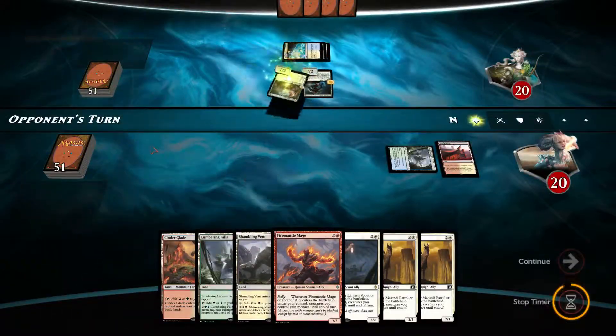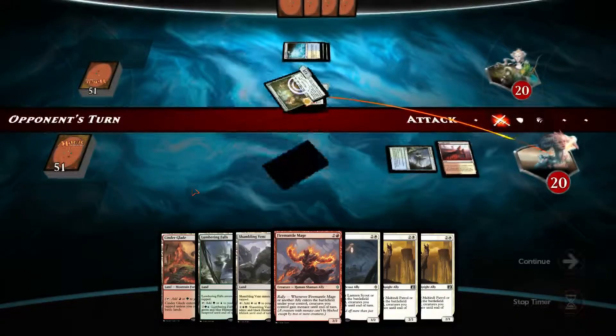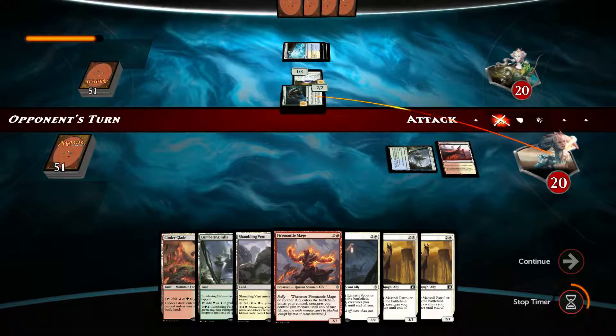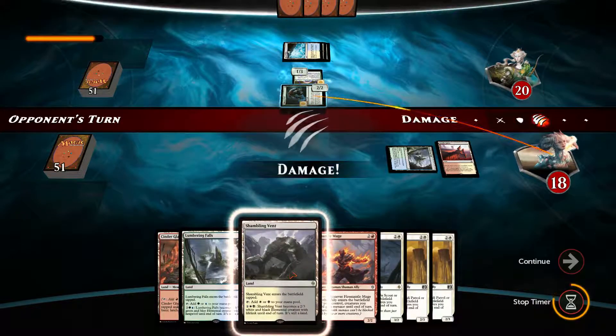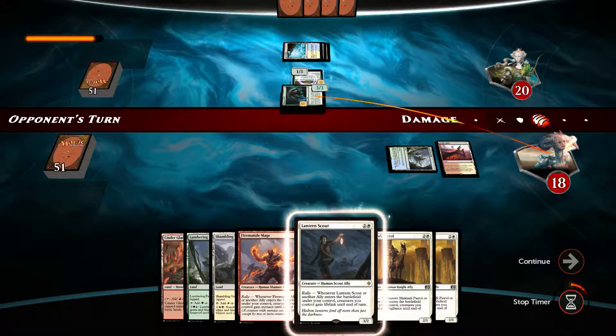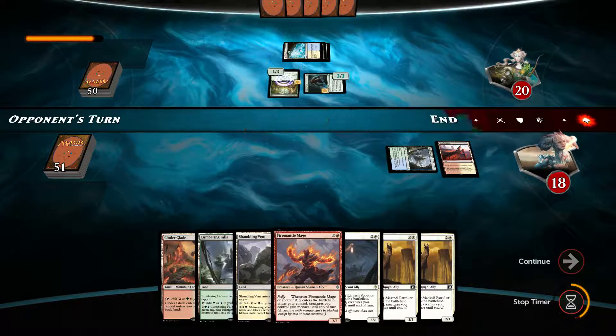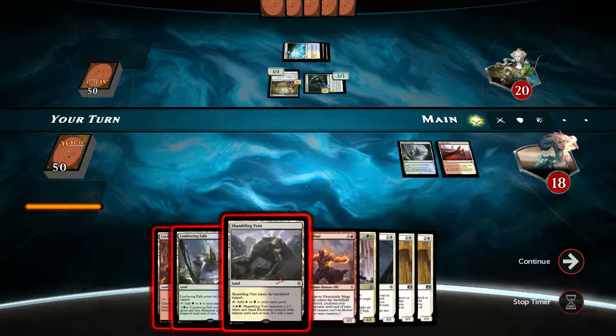That's not good — another creature. So opponent draws a card. Not exactly what we wanted, but I guess we'll have to let it through. That's a 3-3. Let's get the Shumbling Event out here. Very nice.